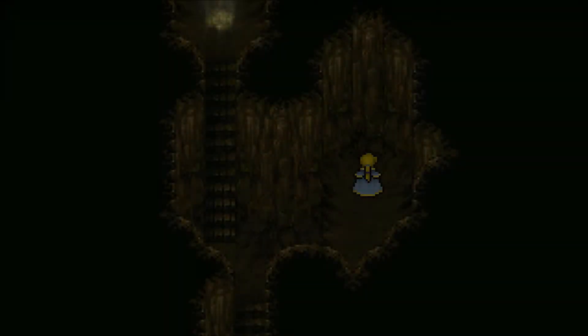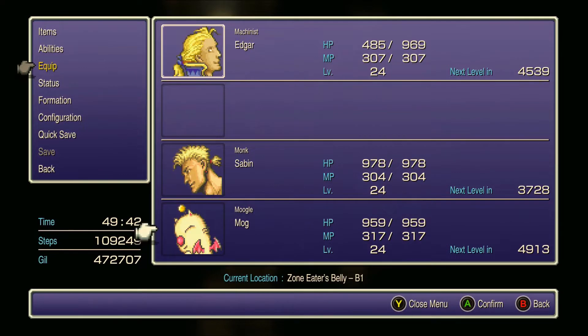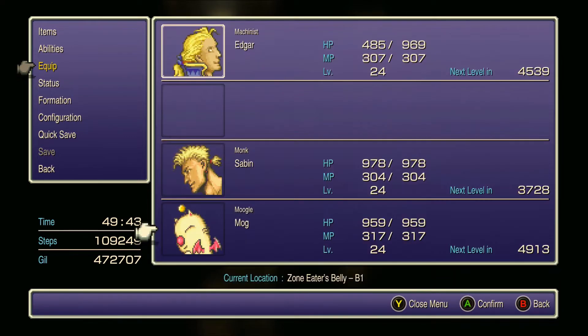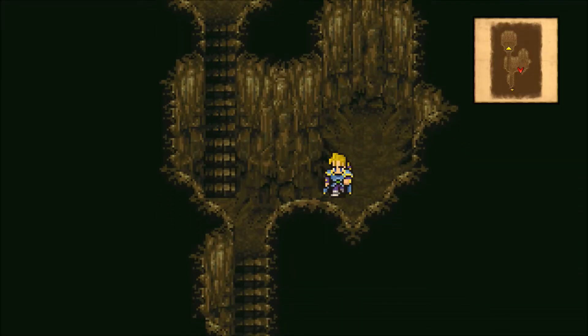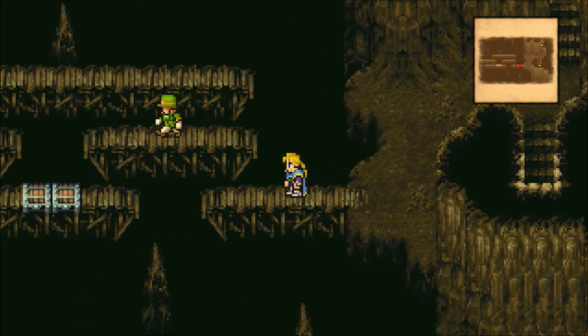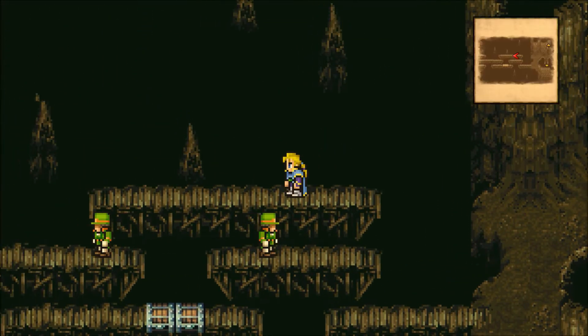As far as Gogo goes, I like to put Tools on him, specifically because of the Debilitator. I've actually really grown to like that tool more in recent playthroughs. It's able to add an elemental weakness to your enemies, and that really comes in handy.